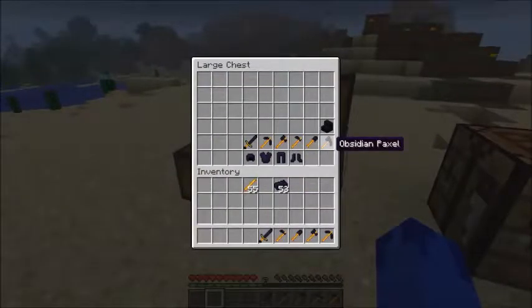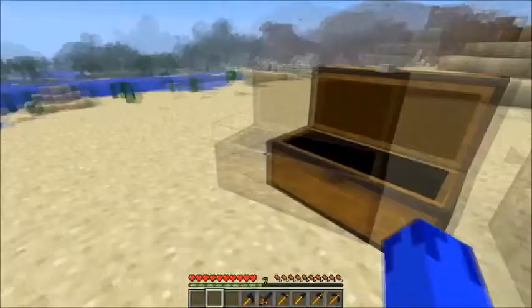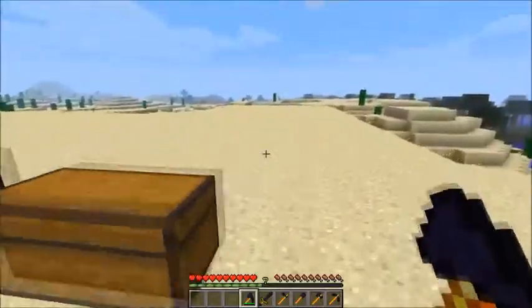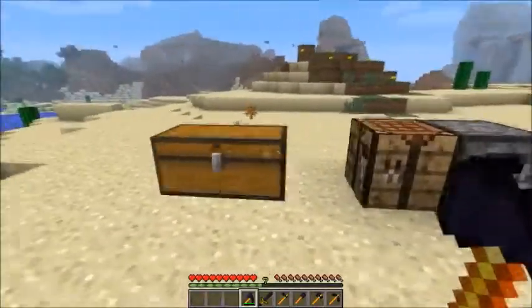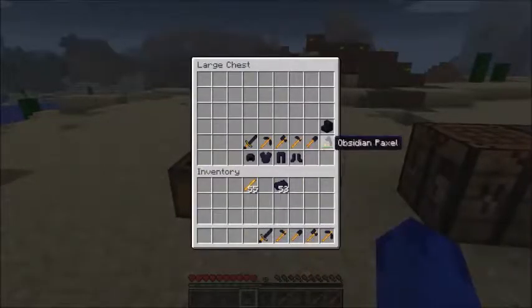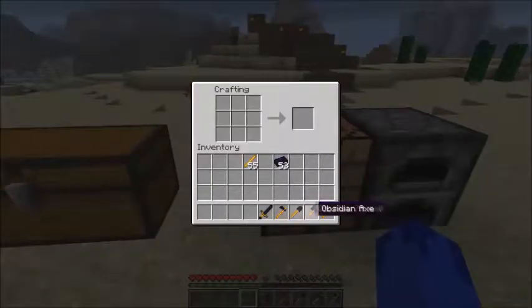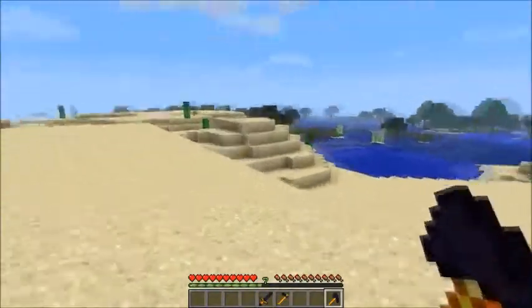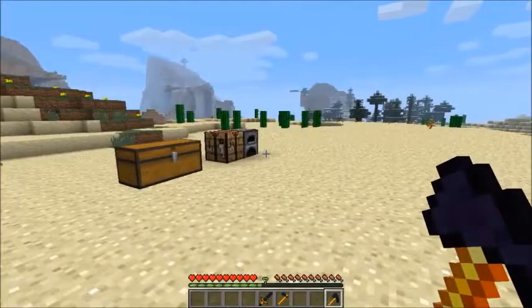There's one more item in this mod that is not usually in Minecraft — it's the obsidian paxel. The obsidian paxel is basically a shovel, an axe, and a pickaxe combined. You need to craft those tools first — the obsidian pickaxe, axe, and shovel. Then you put the shovel in the middle, the axe on the left, and the pickaxe on the right, plus blaze rods, and you get your obsidian paxel. It fills one slot instead of three.